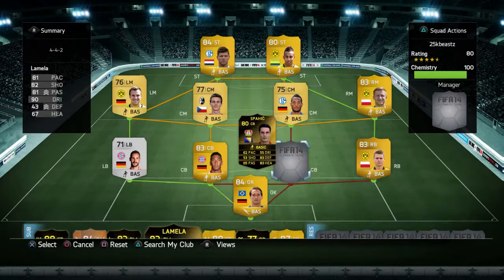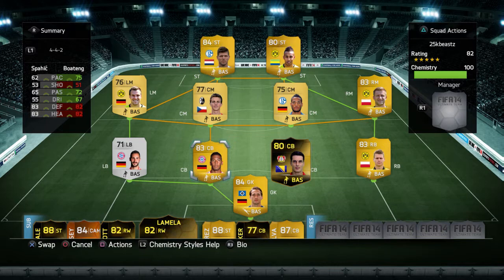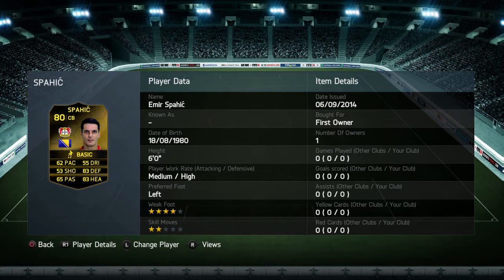And here is the team of the week player we will be reviewing — it is Spafik, I think that's how I pronounce it. Here are his stats: 83 defending, 83 heading, 62 passing. I actually packed him in the 25k packs that are out now — if you did, leave a like, comment and subscribe. 4-star weak foot, 2-star moves, medium-high work rate, left foot, 6 foot tall. Amir Spafik, going for about 20k I'd say.